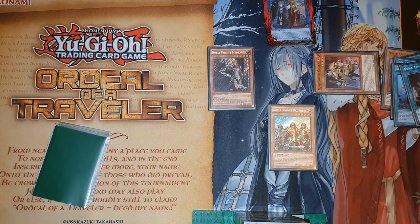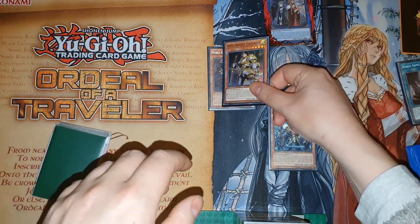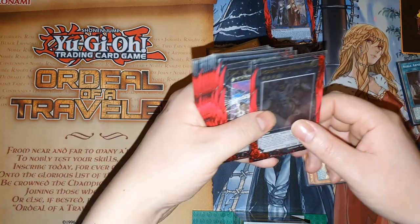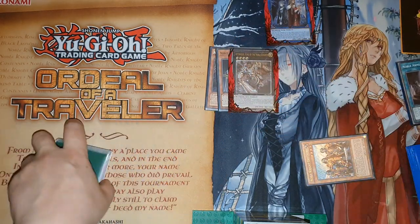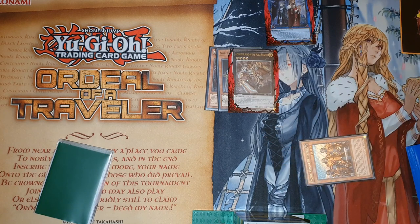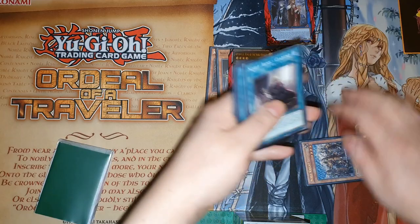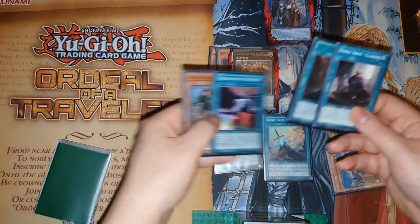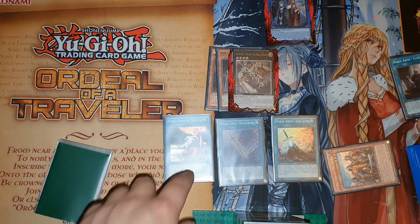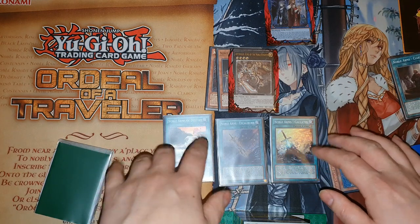I'm going to summon out Custenning because there's not always an amazing target and you do play three, so you just want to get one out. You need to make a rank 4, so overlay these two. Next turn you're going to summon Artoragus — you could also summon the Sacred Noble Knight but it doesn't re-equip, so I'd rather just go straight for this. Equip Gallatin, Excaliburn, and Destiny — this prevents targeting, this prevents destruction, and this gives a thousand attack, losing 200 each standby phase. That's the bread and butter standard combo.